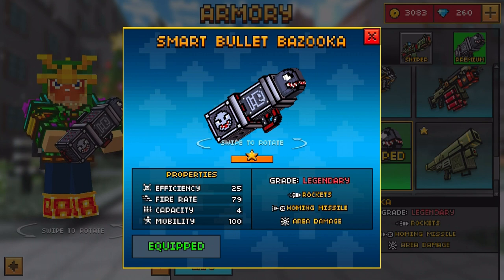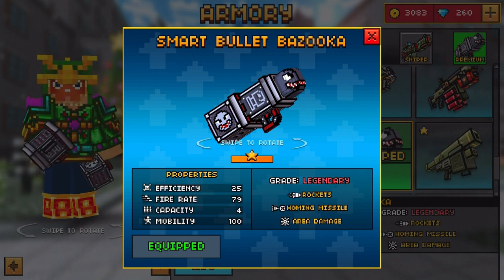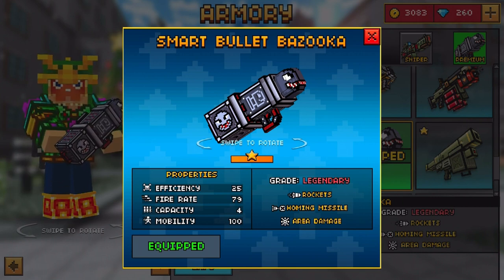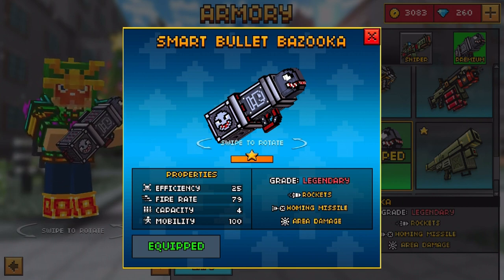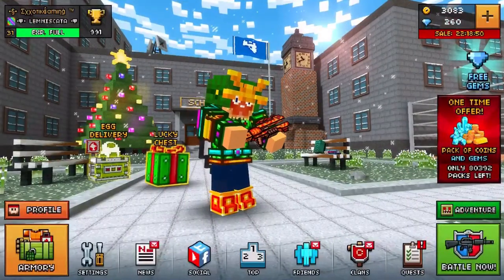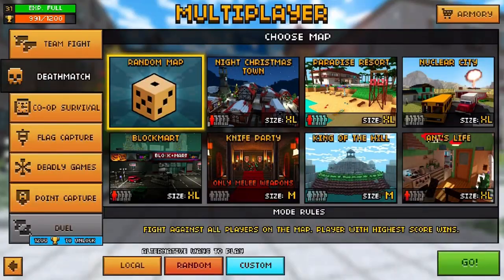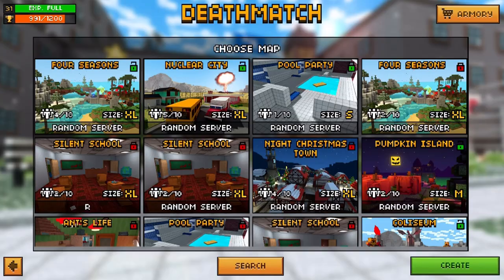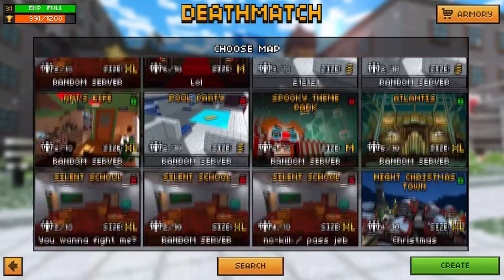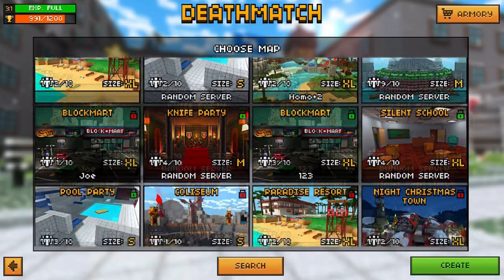This weapon has an efficiency of 25, a firing rate of 79, a capacity of 4, and a mobility of 100. It says it has a grade of legendary, but I would personally put that at common or uncommon because this is a very commonly seen weapon in Pixel Gun 3D. It shoots out rockets and has the area damage special ability, as most premium weapons do. But most uniquely, it has the homing missile special ability, which only one other weapon in Pixel Gun 3D has — the B-Swarm spell.